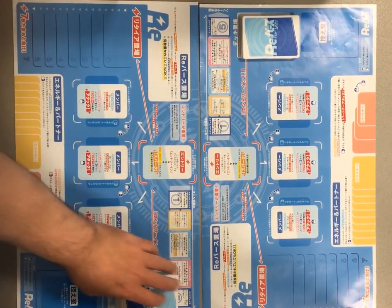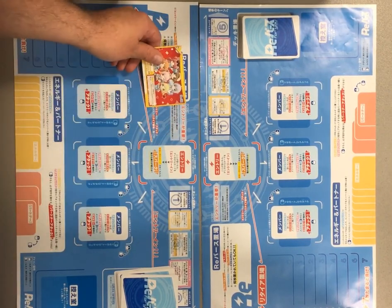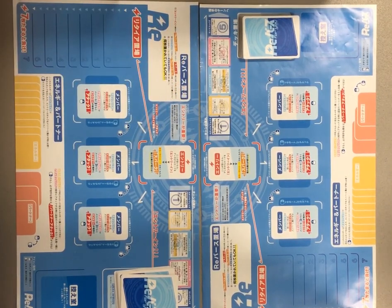The rebirth zone is where rebirth cards go. This is a big zone — there's room for more than one card, so even if there's one here, you can play another one and another one and so on. Lastly, there's your hand of cards. In your deck, there are two types of cards: rebirth cards and character cards.